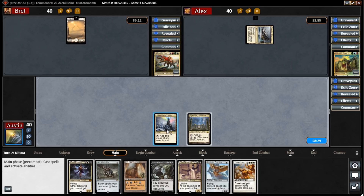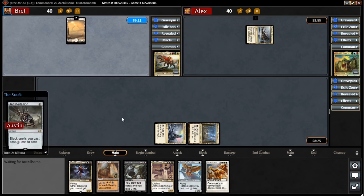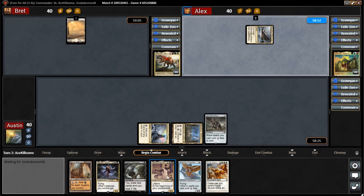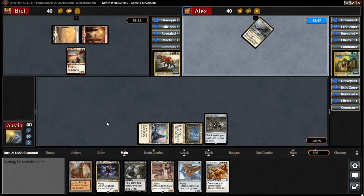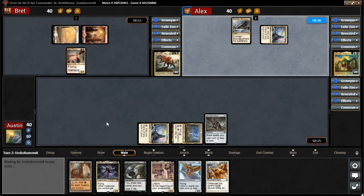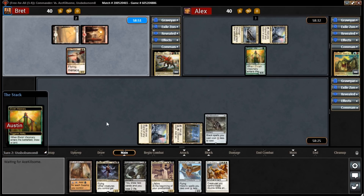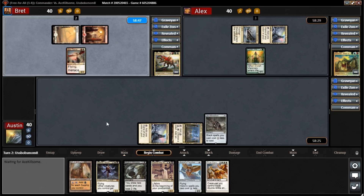I'm going to throw down Nykthos and play a Jet Medallion — get a little bit of ramp going. That reduces all my black spells' costs, and that's a big percentage of my deck. We'll go ahead and toss down the Command Tower and the Elvish Visionary to get a little extra mana and an extra card, which in this deck is very important. There's not really quite enough card draw, but we'll get there.